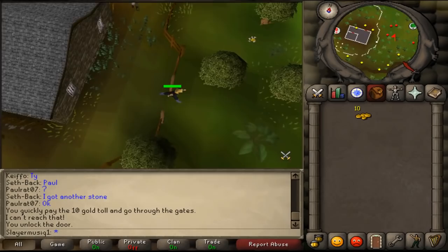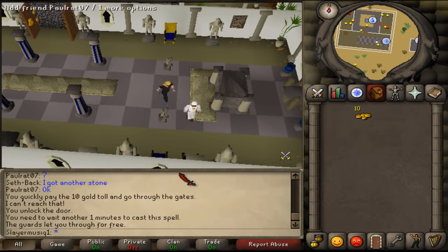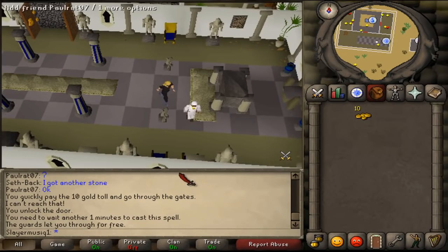Now return to Hassan to complete your quest. When you return to the palace, open the large door and talk to Hassan. Congratulations — you have completed the Prince Ali Rescue quest. You are awarded three quest points, 700 coins, and the ability to cross the border between Lumbridge and Al-Kharid for free. Hopefully this guide helped.